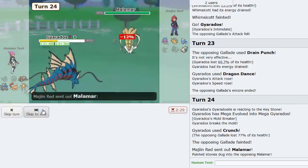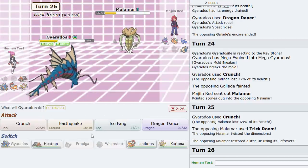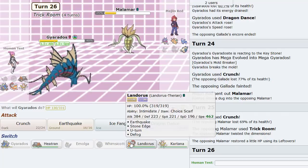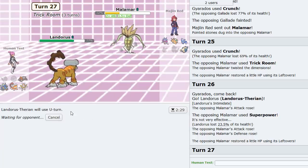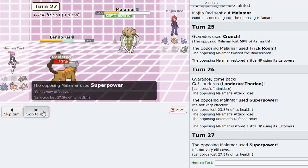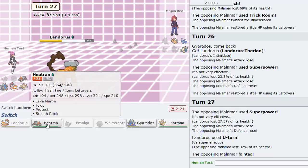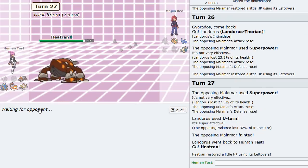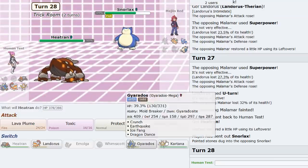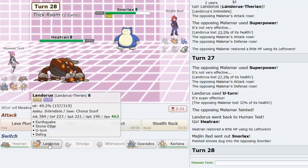I should have probably just stayed with Whimsicott because that would have been the easiest way, but I wanted to get rocks up. Malamar comes in - he brought Trick Room to my Trick House! Why would you do that? Your burn will knock you out. Do they not know you can't bring Trick Room to the Trick House? Now that he clicked that, he's auto-losing. All I gotta do is outplay him - three turns of Trick Room.